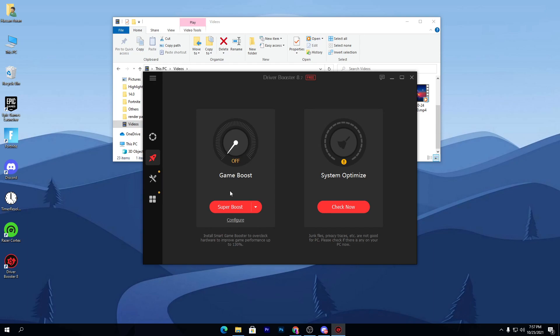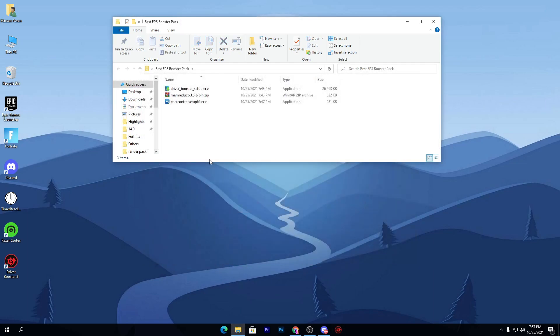You can also use the software as a booster to optimize your PC — simply click on 'Super Boost.' This will sometimes download a dedicated software from the company that can help with boosting your FPS. However, we have better options available, so let's move on to the next software.